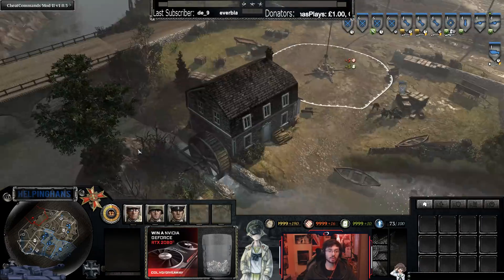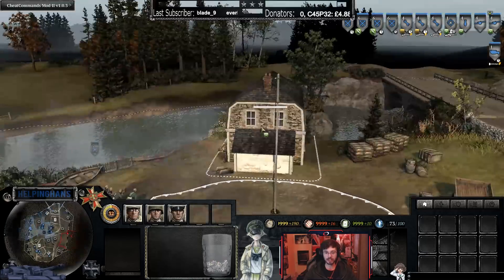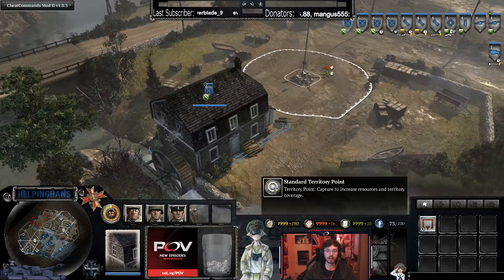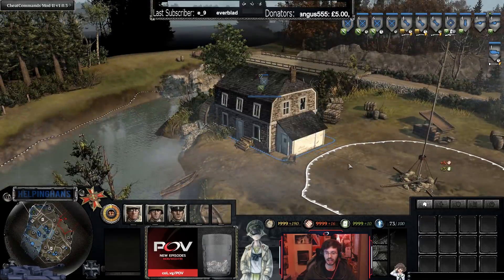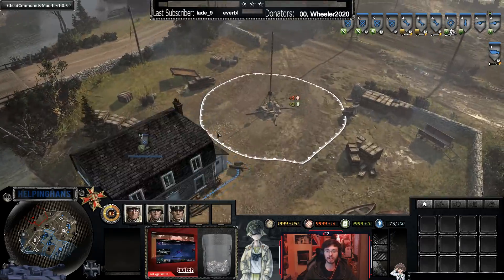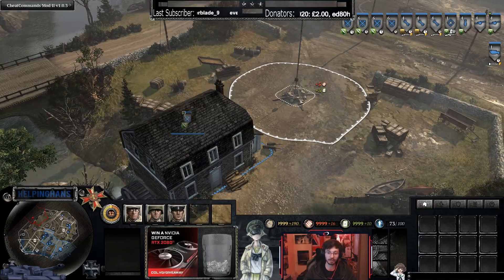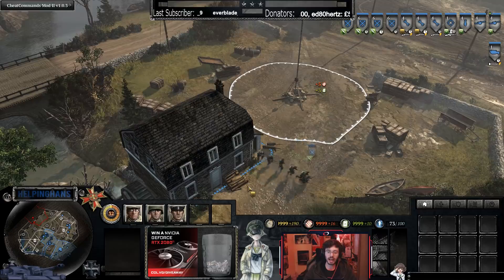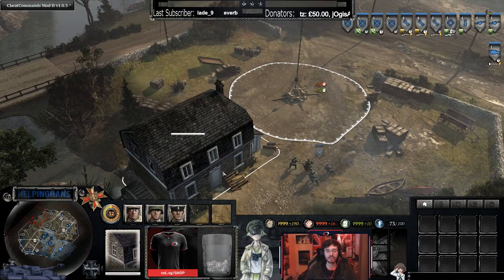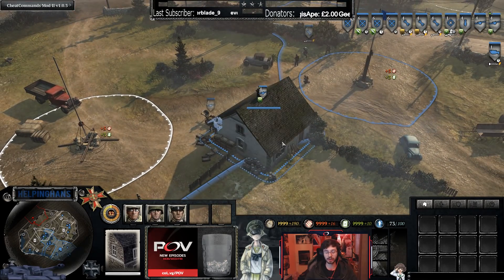When you're in a house, you need to check the number of windows it has. For instance, this side has five windows, this side has two, and this other side has five as well. If you put a regular infantry squad in this building to try to hold a point, only two guys on the two-window side would defend effectively. MGs are different — an MG only needs one window to be effective, but other squads need as many windows as possible.